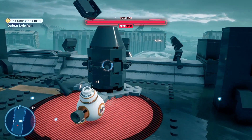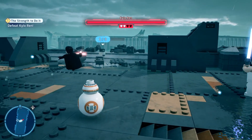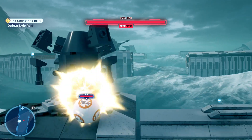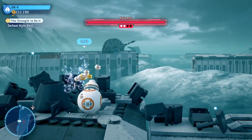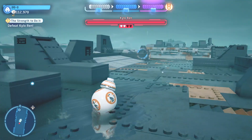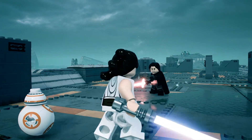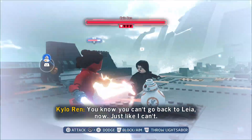There's also another minikit out here, and the easiest thing to do is to use BB-8 to get them. You can find two really close to each other — there's the first one, and the other one is just on the other side. Then if you head a little bit further down on this bridge, you should find the other one down at the bottom. And that's the last of the Strength to Do It minikits picked up.